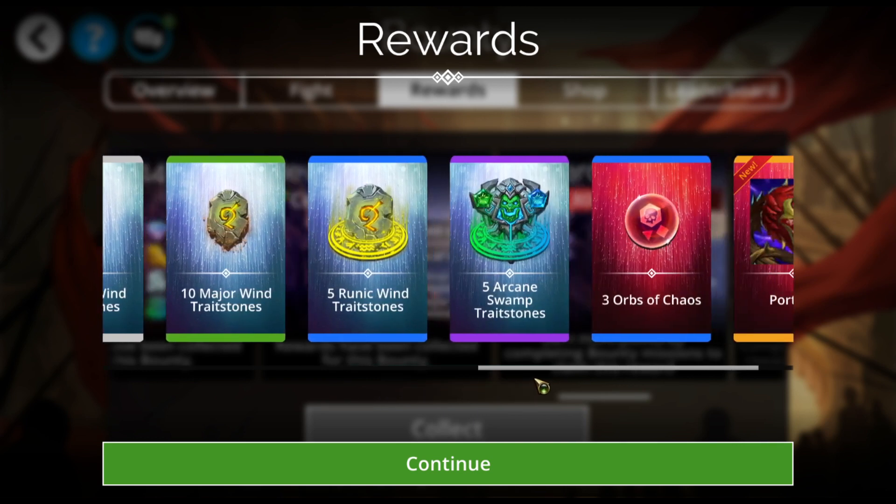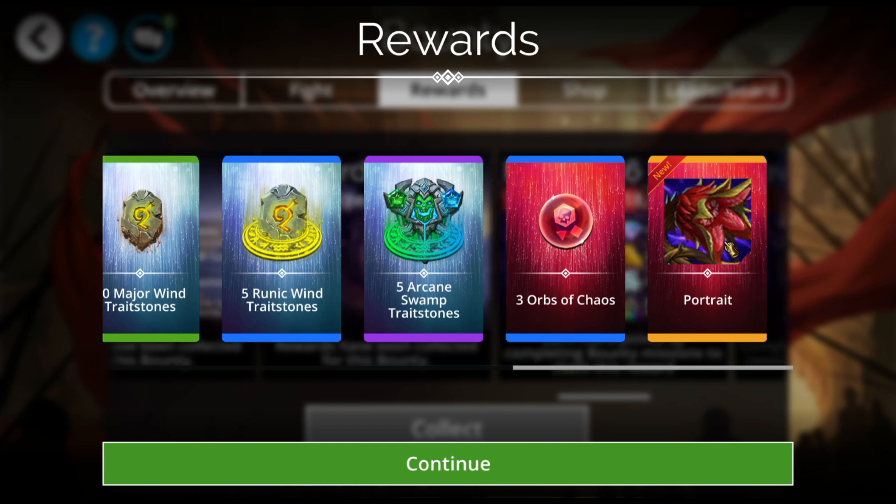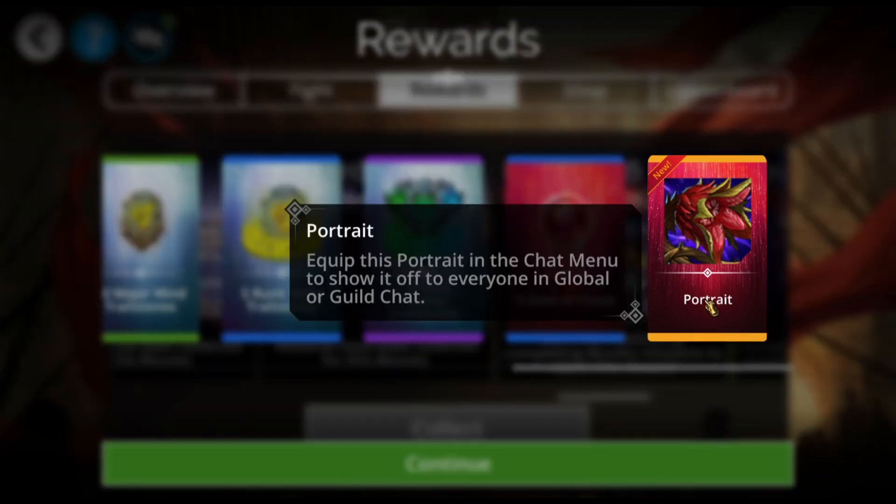Some trait stones, five runics, five arcanes, three orbs of chaos, and a portrait of a Venus flytrap — this is a different one whose name I can't remember right now.